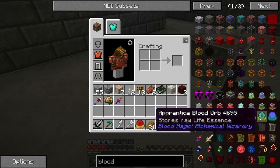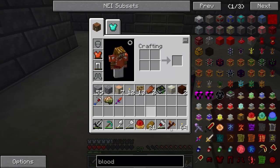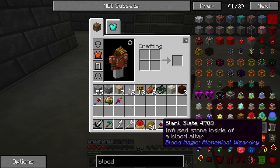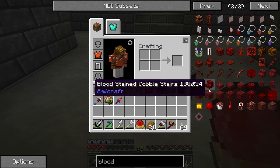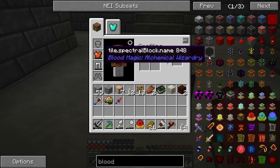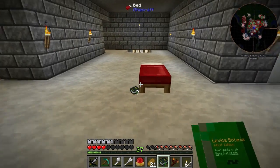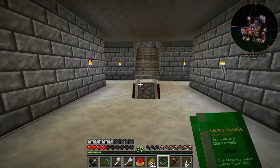I'll be honest, I have no idea what the weak blood orb is fully for, so we're going to have to figure that out in the next episode. It stores raw life essence, and there are next tiers we can upgrade to that hold more and do more. The main big reason I see to use this stuff is we get these little sigils that make us faster miners, store liquids, or different things. We also get the ability to make armor and all sorts of cool stuff. I want to do a little more research on blood magic, and when we meet back we'll also get back into Botania to get some runes so we can get that Orchide. Until next time, happy mining and crafting!